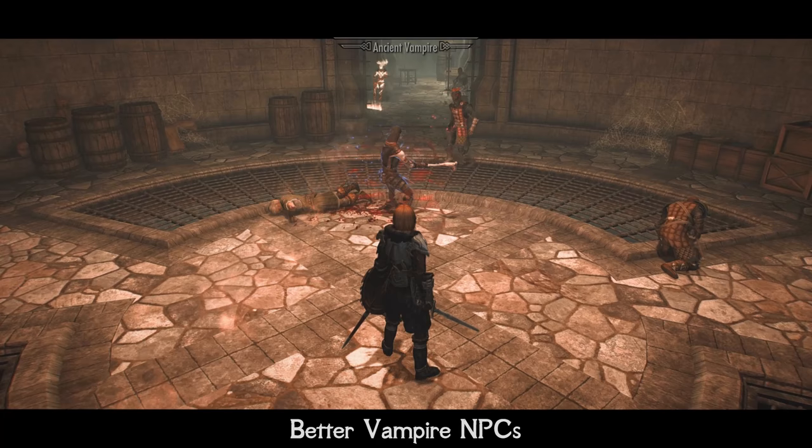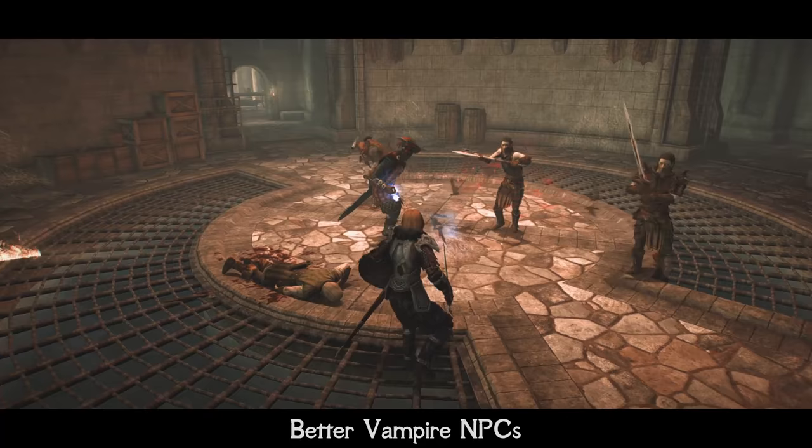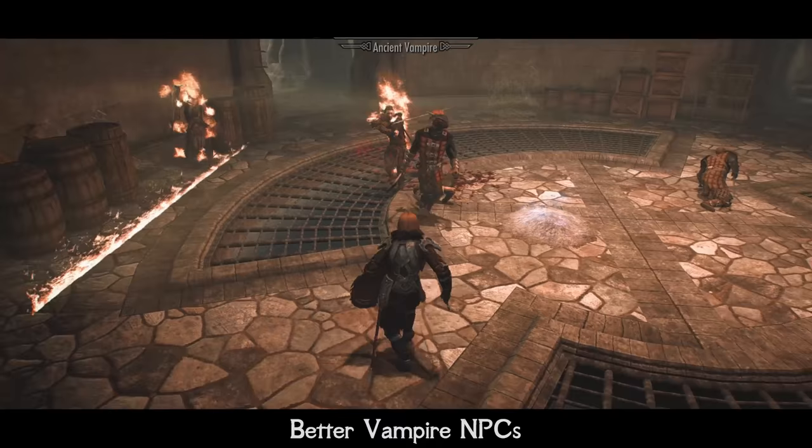I will summon one and then two Master Vampires. In the vanilla game, they could be easily wiped by a couple of generic Vigilants. And in this fight, as you see, even one vampire is a real problem, and when there are two of them — well, either one is having hard times.